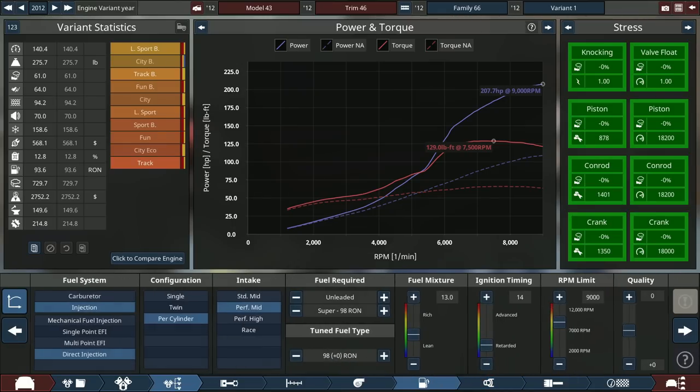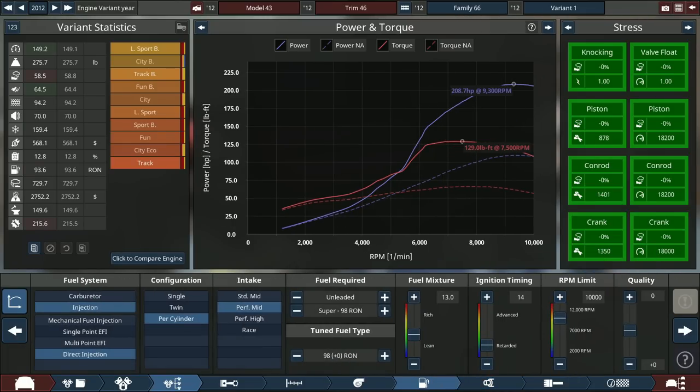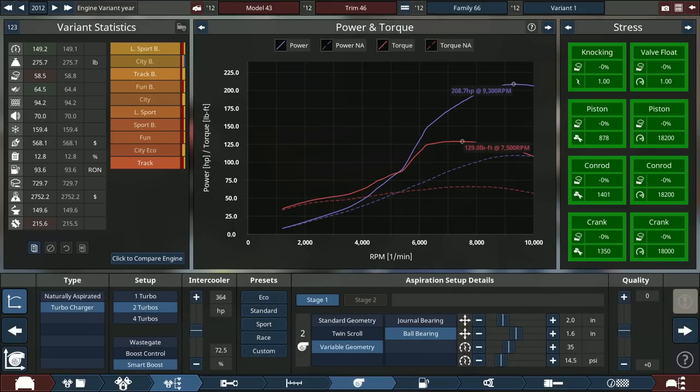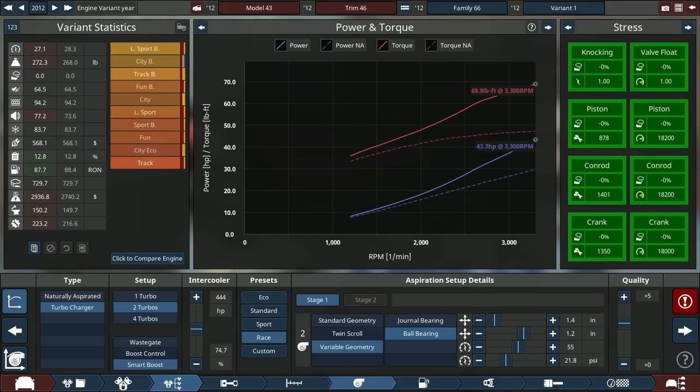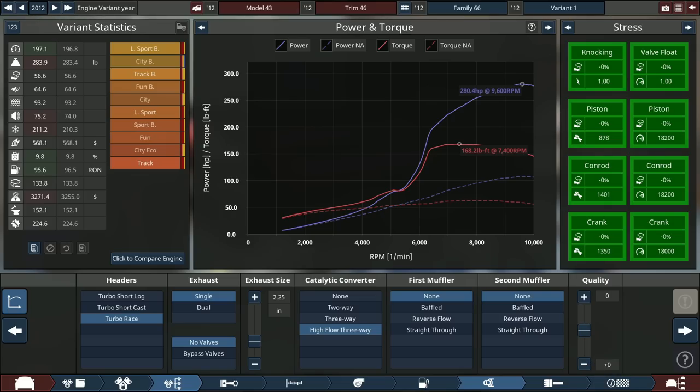Right off the bat, we could increase the redline to 10,000 RPM. So we're looking at around 210 horsepower and 130 pound-feet of torque with no tuning done yet. We'll do a standard tune. After a bit of tweaking and modding, it's got 280 horsepower, which is about the same as the Yaris GR. We've got more horsepower but less torque, by a lot, because we've got a very small engine per cylinder displacement-wise.